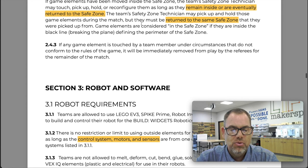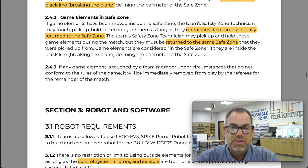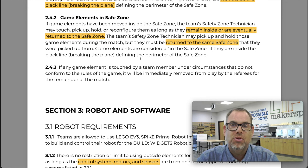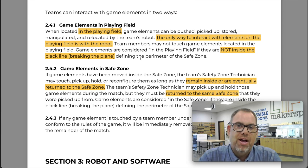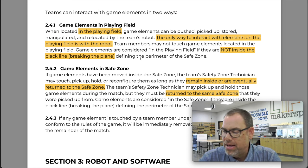Section 2.4.3 says that if you interact with game elements in any way outside of these rules, the referee will remove those elements from play for the remainder of the match. So you've got to play by the rules, or you won't have access to those game elements to earn points later in the match.